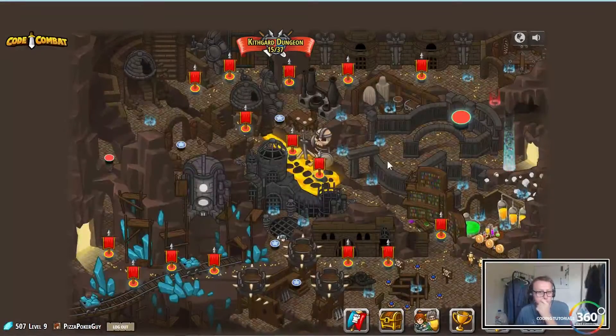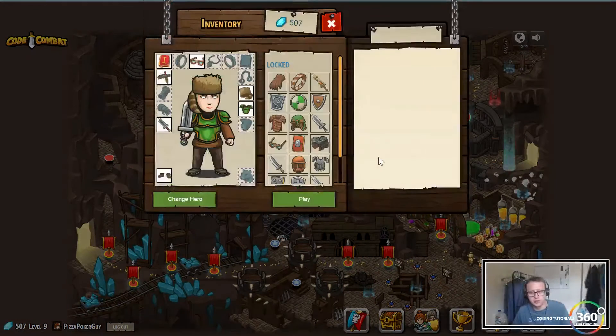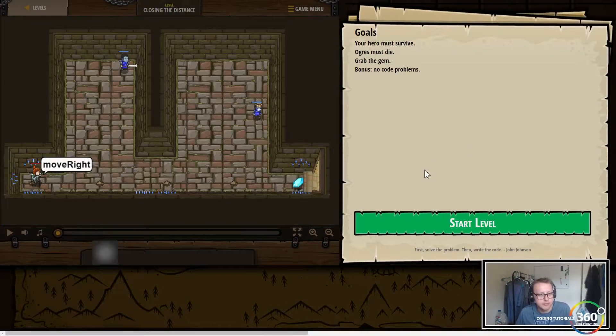Alright guys, we are back in Kithgard dungeon closing the distance. We're going to be using basic syntax and variables on this level. We want our hero to survive, the ogre's gotta die, and we gotta get the gems.